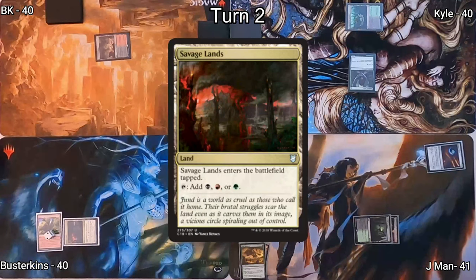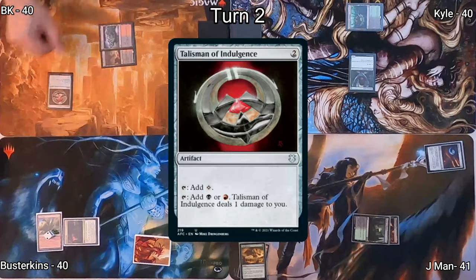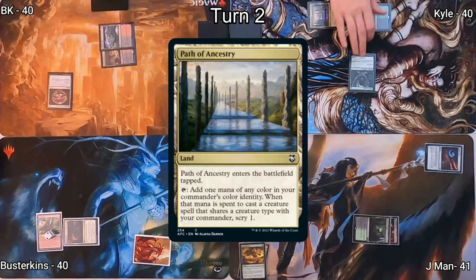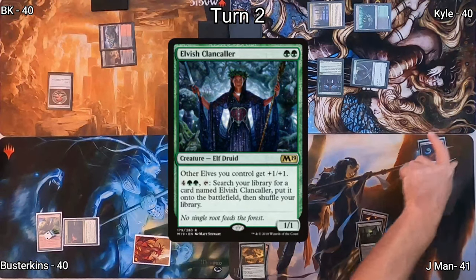Busterkins drops a Savage Lands as his land for turn, and with nothing else says go. I play a Tainted Peak, follow that up with a Talisman of Indulgence, and that ends my turn. Over to Kyle, he drops a Path of Ancestry enabling some future scrys, then casts an Elvish Clan Caller, pumping up all of his elves.